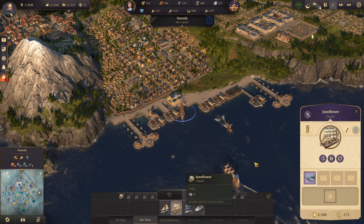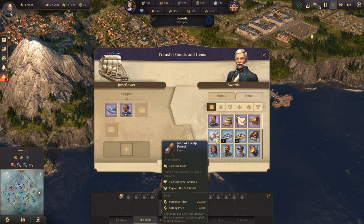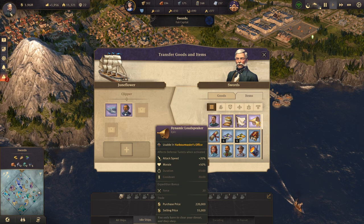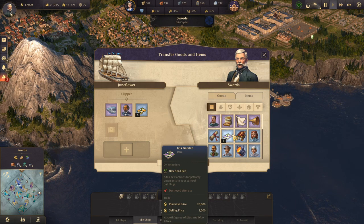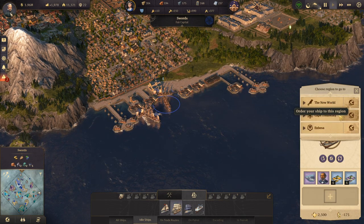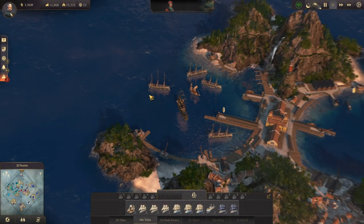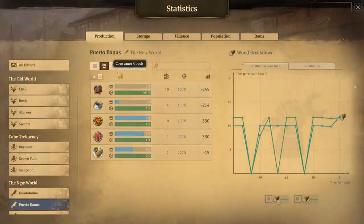We have this item, we're going to take him with us. It's actually worked out because we're bringing this new zoological item with us as well. Let's take these attractiveness items — off to Cape Trelawney, Crown Falls. All right, I'm back on top of things. So we just got the coffee, we're nearly at 600 Obreros — that's what I'm aiming for. Let's just check our consumer goods — we're okay on everything so far.